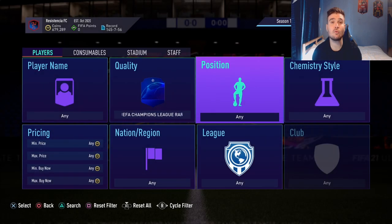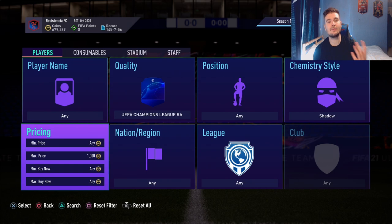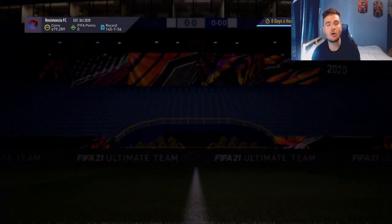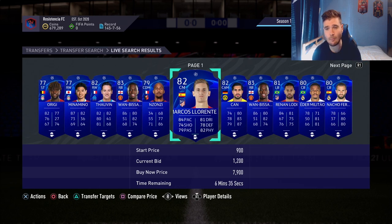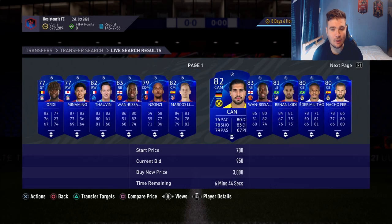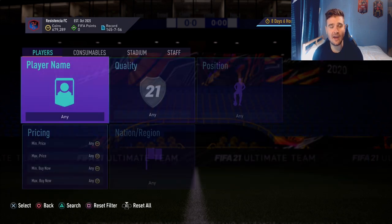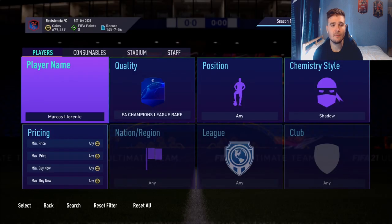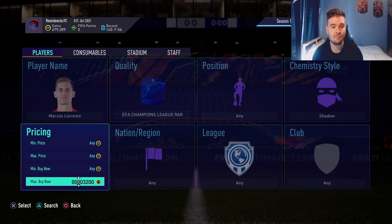You can also apply the Hunter/Shadow method to UCL cards — exactly the same principle but trading UCL versions. Because there's less supply of these cards, increase the max bid — on PlayStation maybe 3–4k, on Xbox double or quadruple it. You'll need to wait a bit longer since there are fewer cards. Marcus Llorente — add him to transfer targets. He's currently out of packs because he has an inform card.